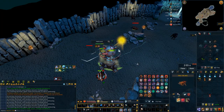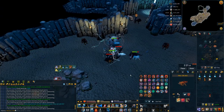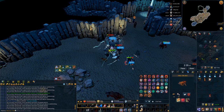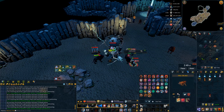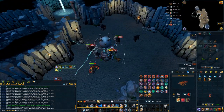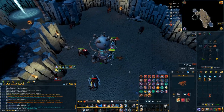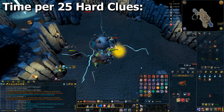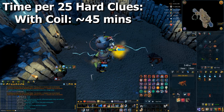Starting out, a lot of people ask me where I actually get my hard clues, and I get those from hellhounds. I do use an ODAC coil at hellhounds and it absolutely melts them. You don't have to use an ODAC coil, but it will increase the amount of clues you get per hour. The typical time it takes me to get 25 hard clues with an ODAC coil is between 30 minutes and an hour, normally around 40 to 50 minutes, so a perfect average would be 45 minutes for 25 hards doing it this way.